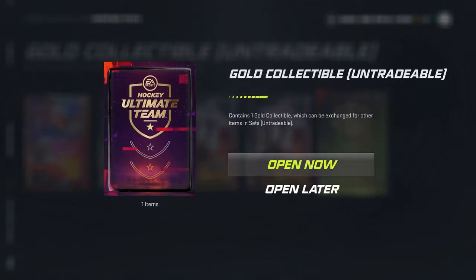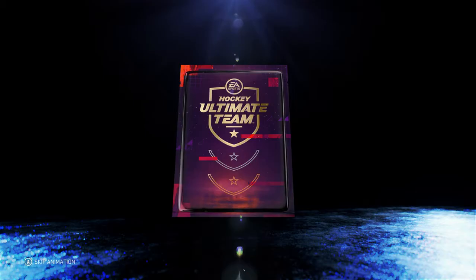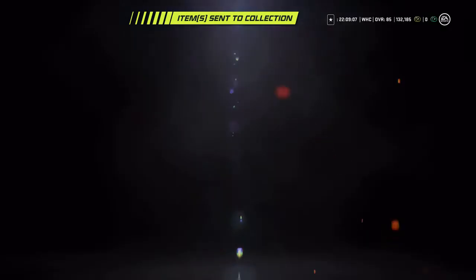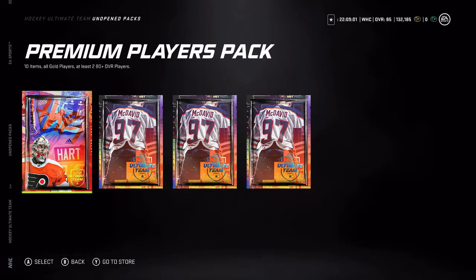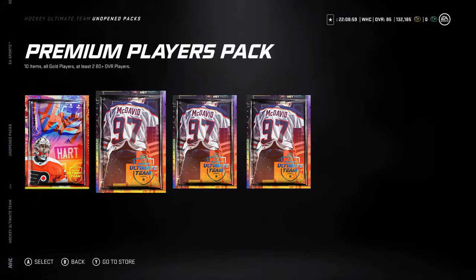First, I'm just going to take this gold collectible. I'll be switching it into an icon collectible using gold players that I get from these packs. Because I am at 6 icons, I need 7 to get Lemieux or Gretzky. We've got a premium pack, 3 premiums, and 1 premium players pack, so we'll start with the premium packs.